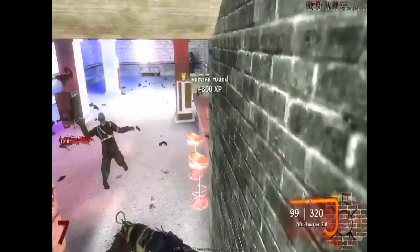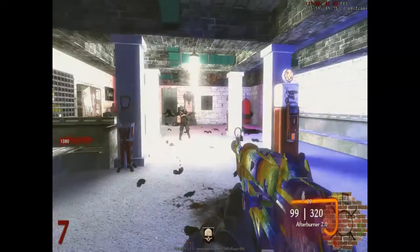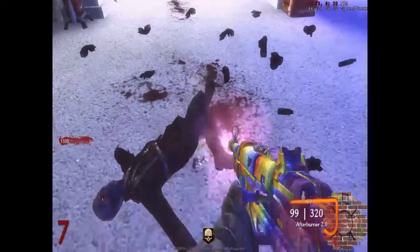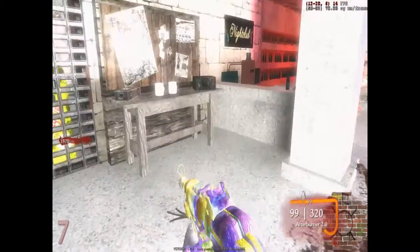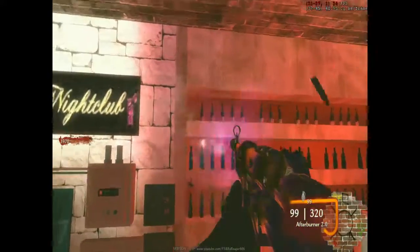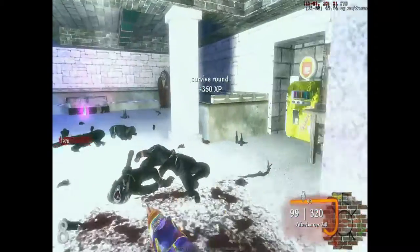Once you shoot all the posters and collect all the parts, you need to get 4,000 points to get a perk. Then you're going to place the three cups on the crafting table, and once you do that you have to shoot three bottles in the same area.